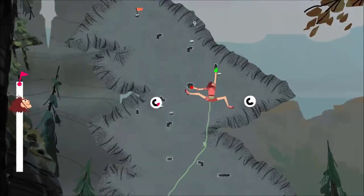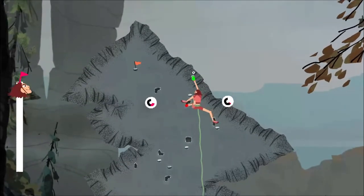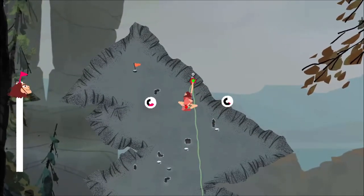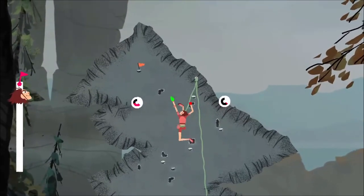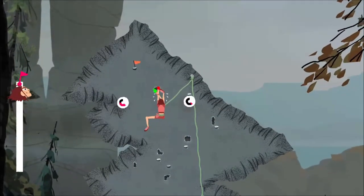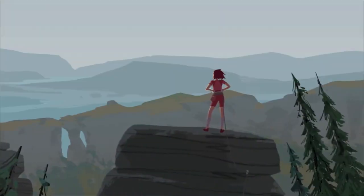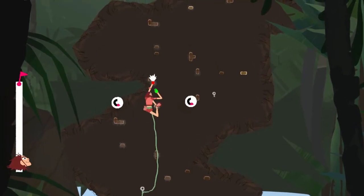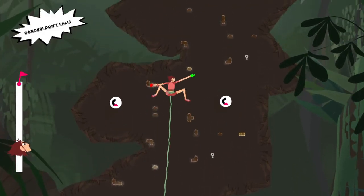There are little carabiner checkpoints where you need to tie on. When you tie on to them, if you fall, you will be able to go back to that level and start again. If you haven't tied on to any carabiner points, then you basically die — you fall to your death and have to start all the way from the beginning again.